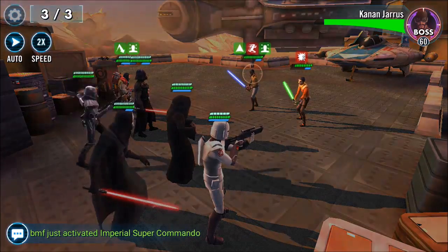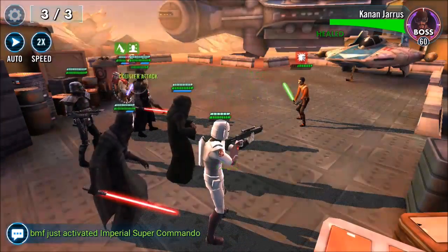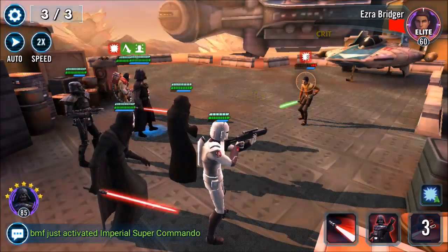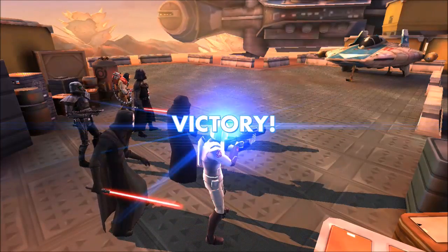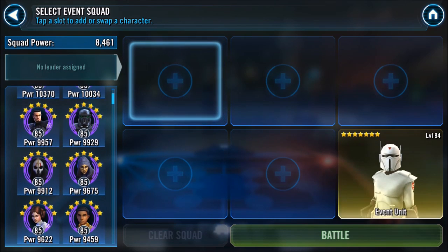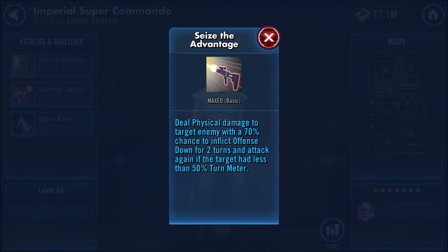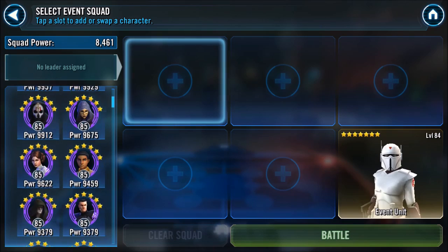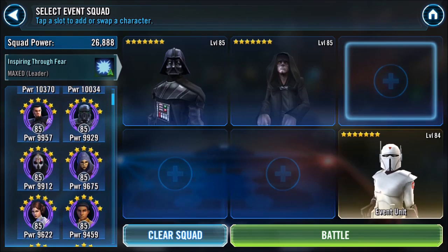He has synergy with Gar Saxon, which we'll cover in that video. Beyond that, he doesn't need to be in an Empire squad — no abilities require Empire teammates — so you can use him more broadly. The Offense Down on his basic and his counter chance are useful anywhere. His bonus offense against buffless enemies is strongest alongside characters like B2 or Typhoon Pilot, who can strip or prevent buffs, potentially giving him up to 75 bonus offense against a fully buffless team.